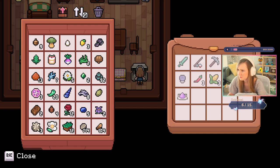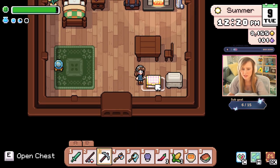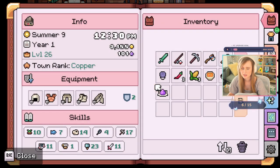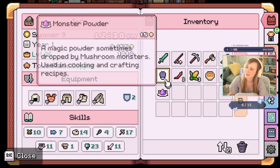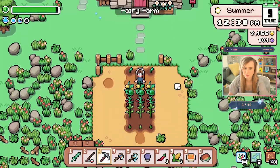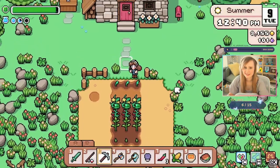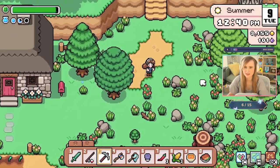That'd be great. This girl doesn't have any chest in her house. Can I pick up the chest and the items will stay inside of it? Or if I break the chest to move it, the items will fall out? I don't want to do that. Where do people put all of their stuff? We're gonna have to go make a new chest. Let me go do that.